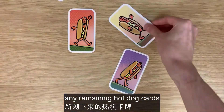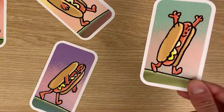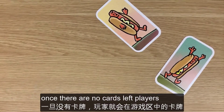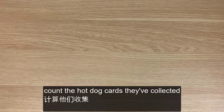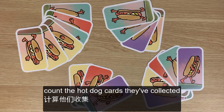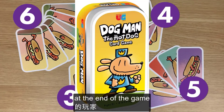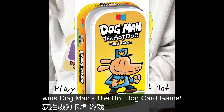If that very last card you turn over is a hot dog card, then all players must race to collect any remaining hot dog cards in the playing area. Once there are no cards left, players count the hot dog cards they've collected. The player with the most hot dog cards at the end of the game wins Dogman, the hot dog card game.